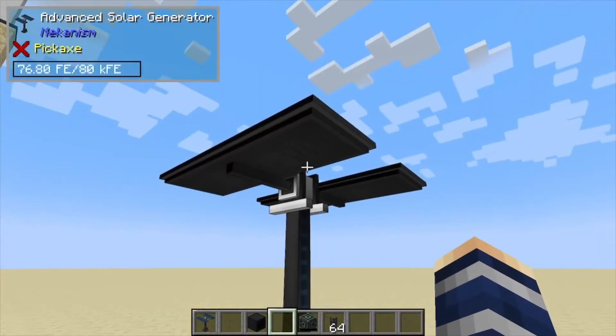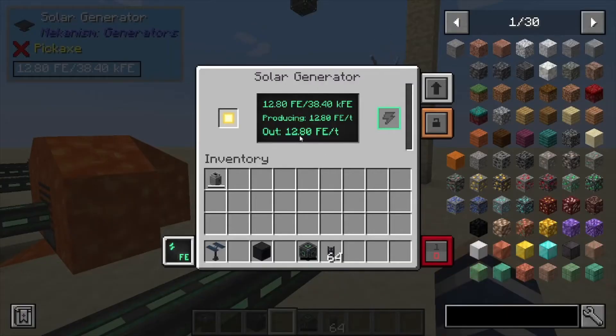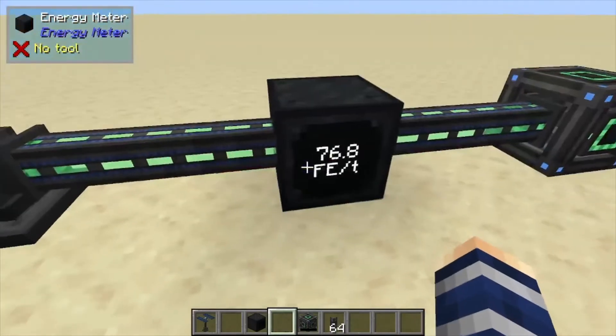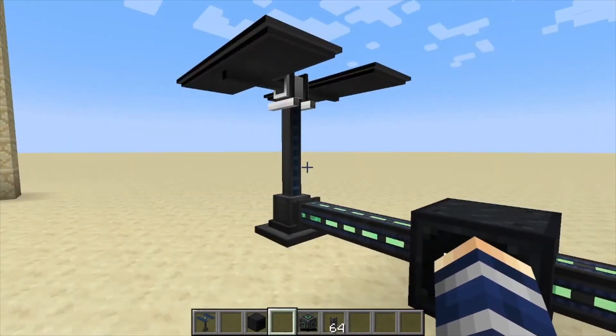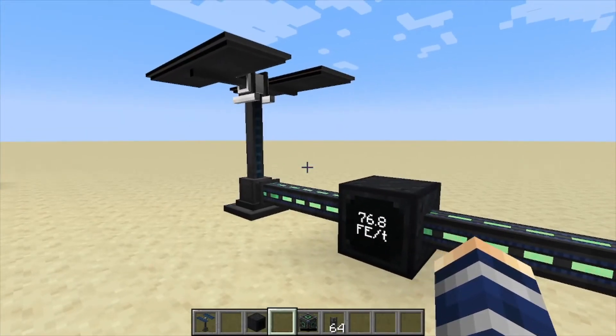This one does need direct sunlight, just like the original solar panel — the basic one — which only produces 12 forge energy per tick. This one produces 76, and that's pretty much it. Just don't block the sunlight and it should be good. Like, comment, subscribe.